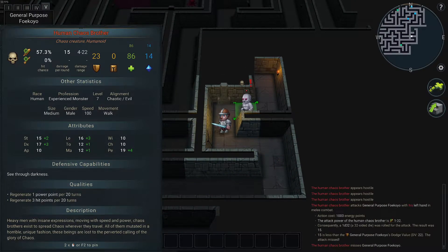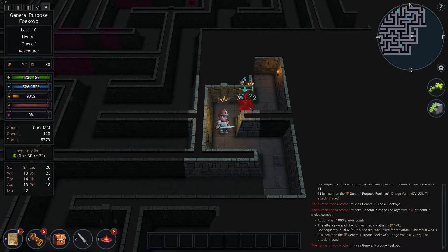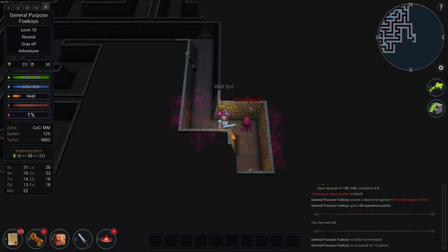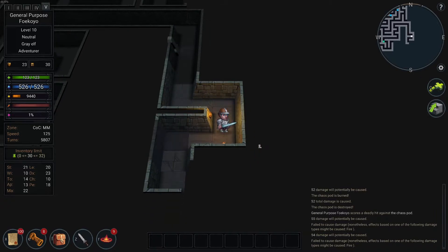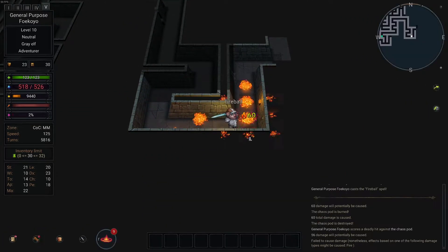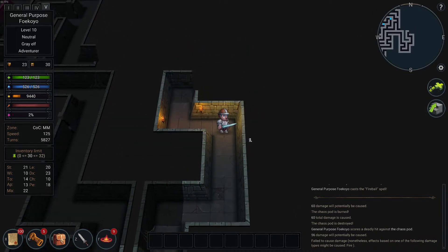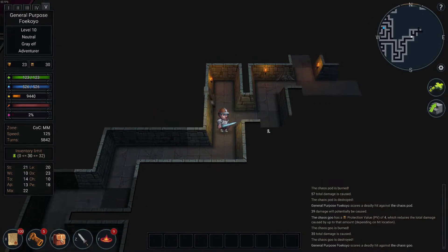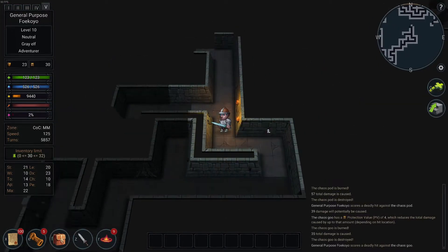What are you, a ghoul? Human chaos brother — heavy men with insane expressions, moving with speed and power. How fast are you? A hundred — you're not that fast. Chaos brothers exist as walking chaos wherever they travel, all of them mutilated or mutated in horrible unique fashion. He's actually pretty tough but he feels the need to run around a lot. I don't want to get corrupted — you can get really bad ones that prevent you from casting spells properly.